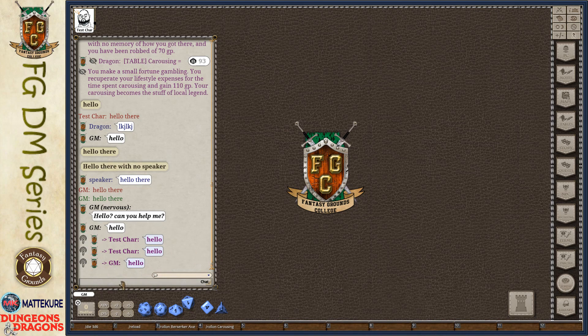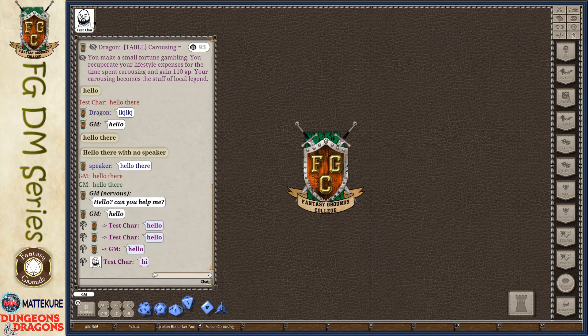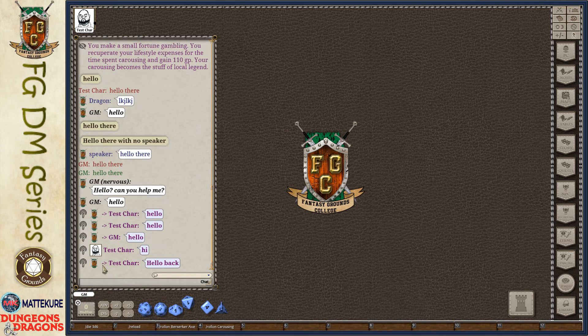If you've received a whisper — say a player sends you one — you can reply without having to retype the character's name. You can hit slash R and then your message, like 'hello back'. It will remember who the last whisper was received from and send the message back to them, so you can go back and forth easily.